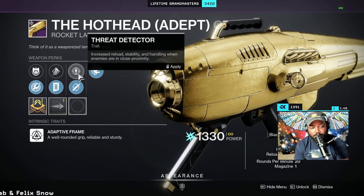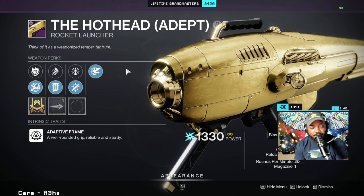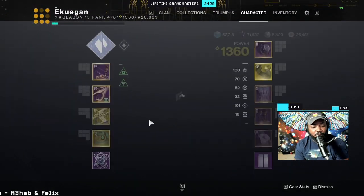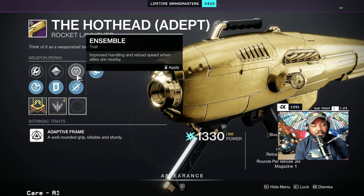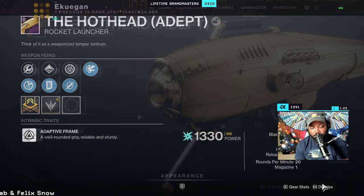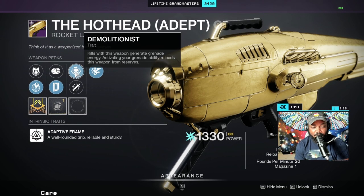Next is kind of the same thing, but this one had Thread Detector — there's nothing wrong with Thread Detector or Ensemble, they're just very situational. I'm probably going to keep this one and delete the other that had Ensemble, because Ensemble is very situational — it improves handling and reload speed when you're by allies, maybe useful during a DPS phase. Demolitionist with Warble was not bad either.